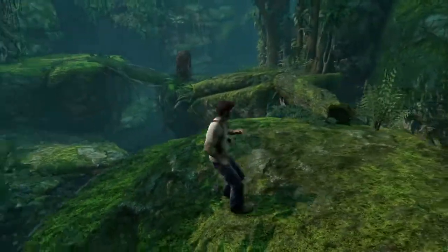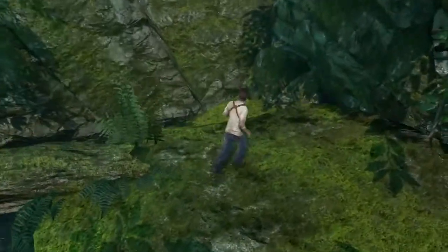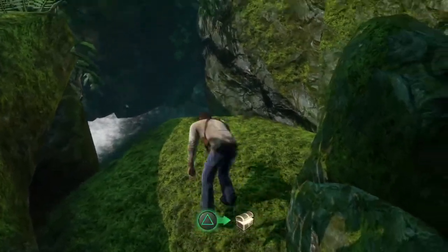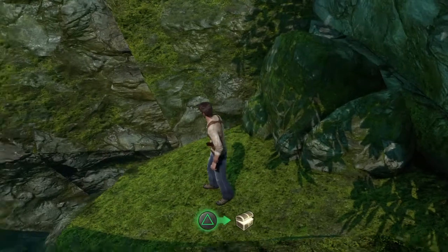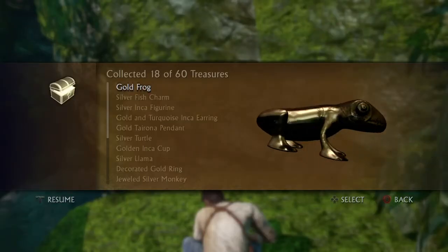When you get to this first log that you can cross, you're gonna want to jump down here instead. There's a little blinking light — that's the treasure. You pick it up and that's how you get the gold frog.